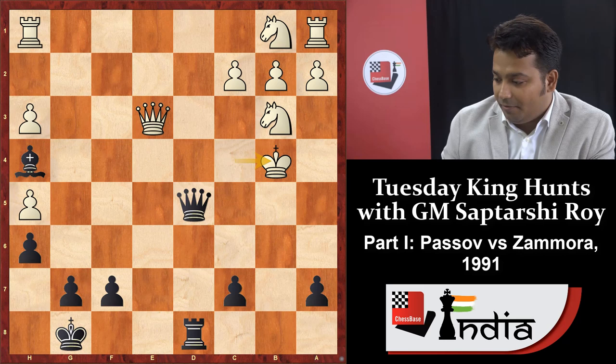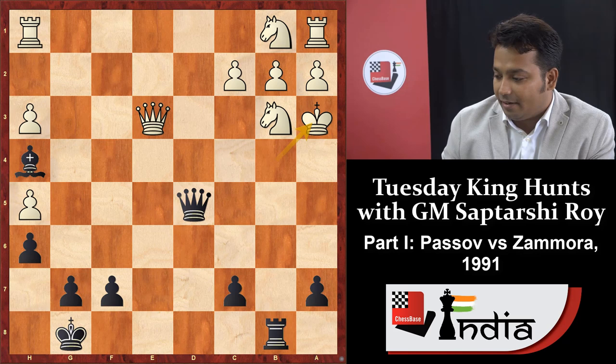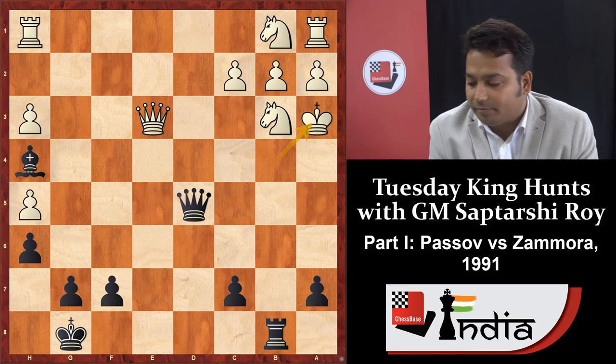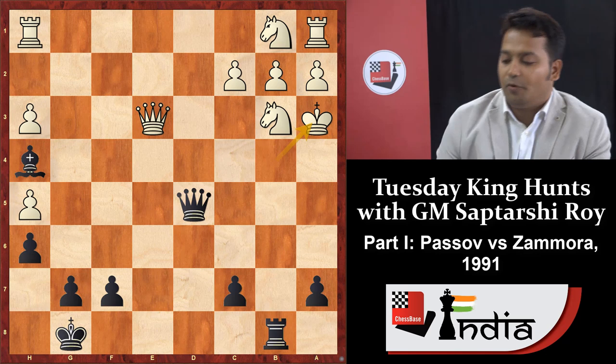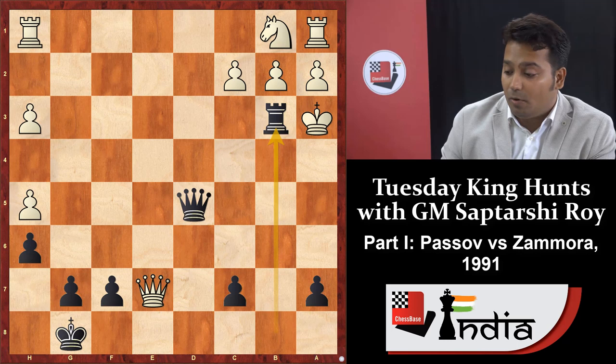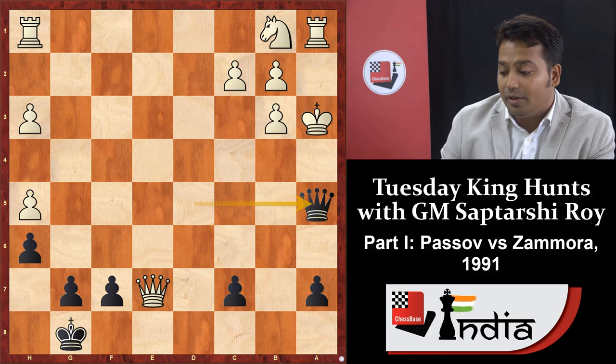Many best moves are available here — pause your video and think for a couple of minutes. Zamora played the excellent move bishop e7 check! Why bishop e7 check? Why is black sacrificing one more piece? Because if you capture queen takes e7, then rook into b3 — one more excellent rook sacrifice!